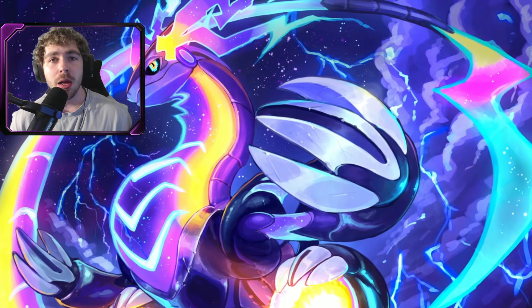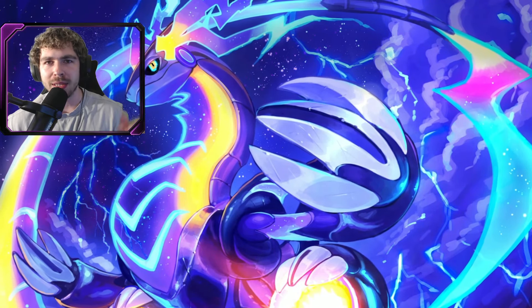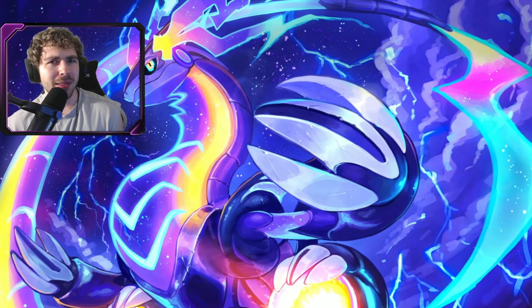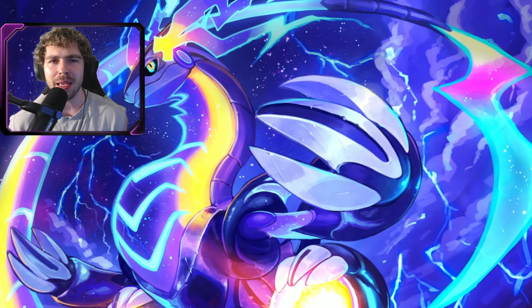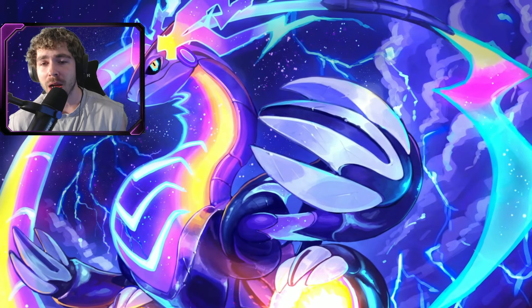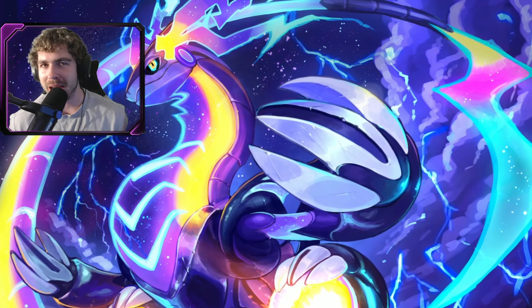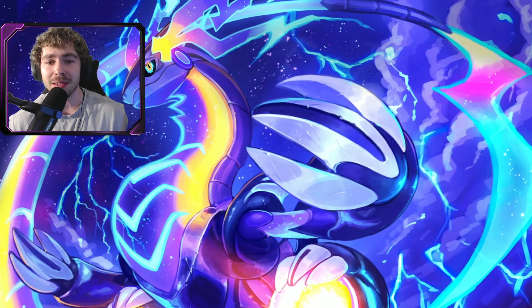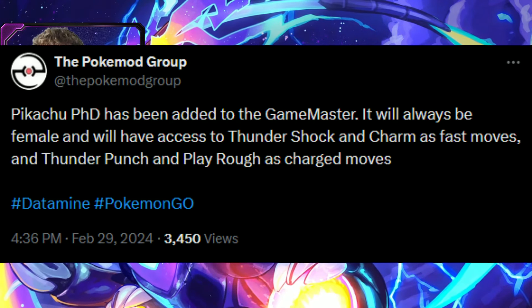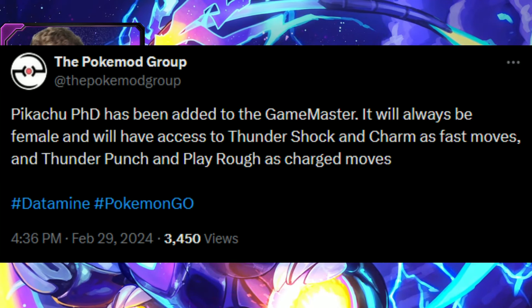People are getting the same CP value of 387 CP, which is a 12/13/14 IV, I believe. That might be on purpose — I don't think that's a bug. This Pikachu has access to Thundershock and Charm as fast moves, which a normal Pikachu does not have. For charge moves it has access to Thunder Punch and Play Rough, so it does have access to some unique moves, which is pretty cool.